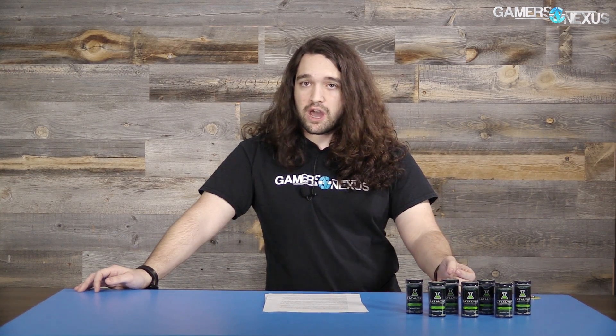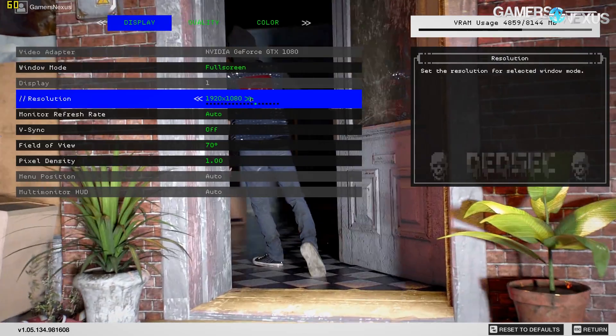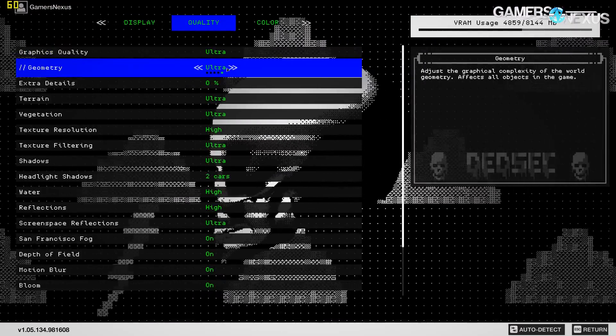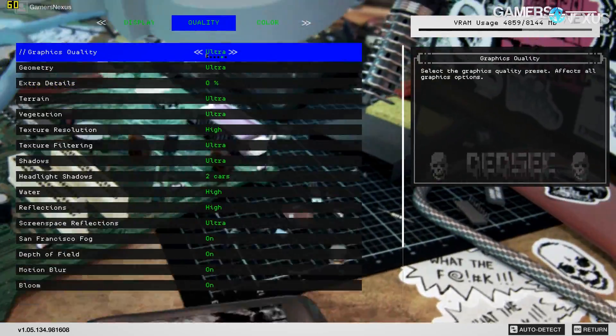With this game, Watch Dogs 2 really leverages the i7 CPUs. We see big performance gains by going to an i7, more so than just generationally moving between i5s, as shown in our i5-2500K revisit. So we're using a 6600K to create a bottleneck, and we found a few settings that are CPU-dependent. Looking through the game's graphics options, we can use some basic deduction to make immediate assumptions as to what might matter most for the CPU.